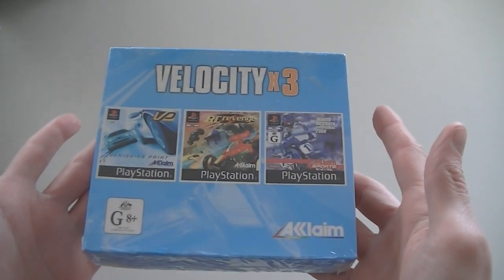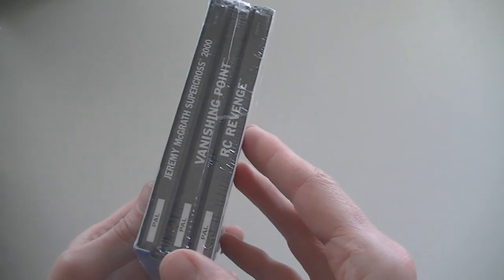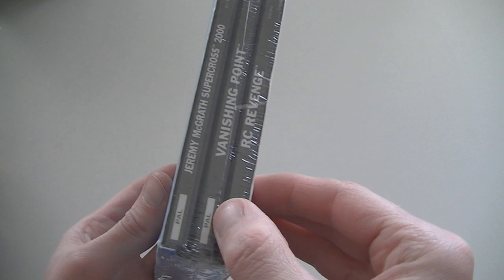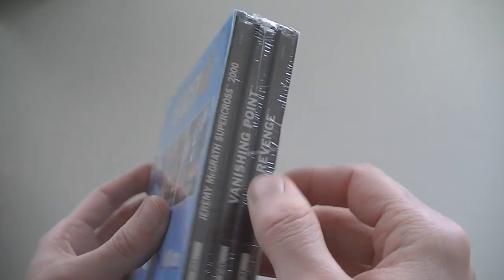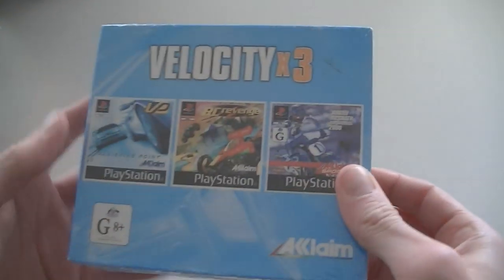So my personal acquisitions for this week — as usual I'm saving the best for last. First is Velocity X3. This is a PlayStation set that came out only in Australia, with the Australian PAL format jewel cases. This is still sealed and it's a really rare set. I've only seen it once or twice and I'm really happy to finally add it to my collection.